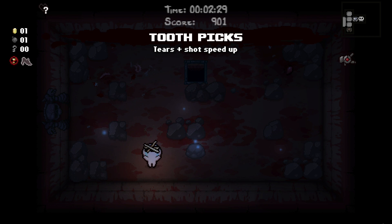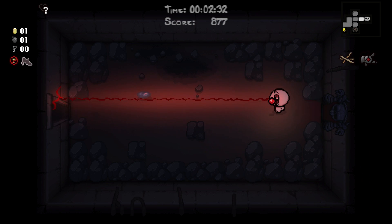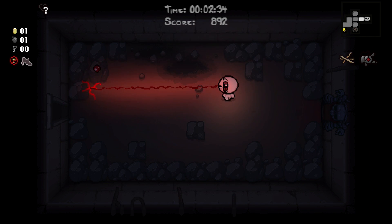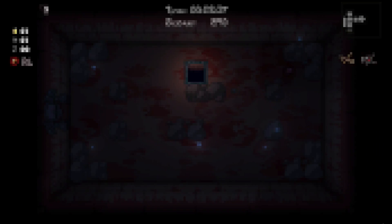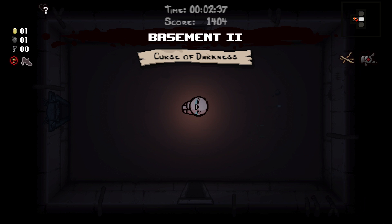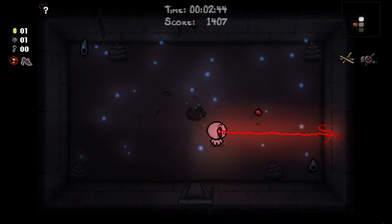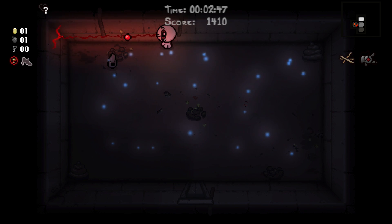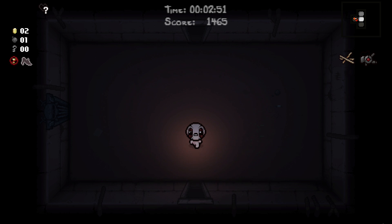Toothpicks is, I think, a tears up. We have red tears now, and the laser will always keep shooting in the same pattern. Let's go down and see what we can do on the next floor. That thing on the side — I think it tells me what boss I need to beat. If that's a foot, that probably means I have to beat Mama's foot, and if that's the case, this should be a fairly quick run.